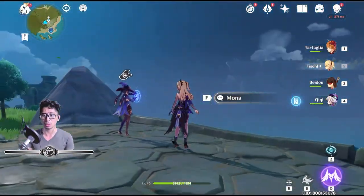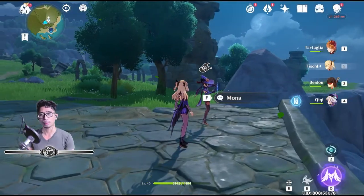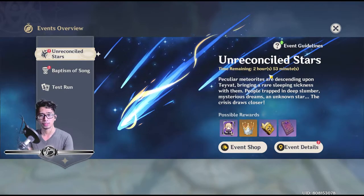So as you guys can see, you're at this location. If you press F5 on PC, you get to the event page where your events overview section is. Then you get the Unreconciled Stars event. As you guys can see, it's going to be ending in two hours and 53 minutes — basically three hours from now.